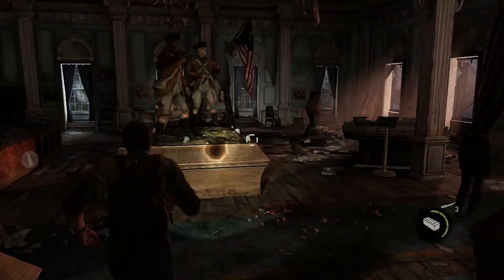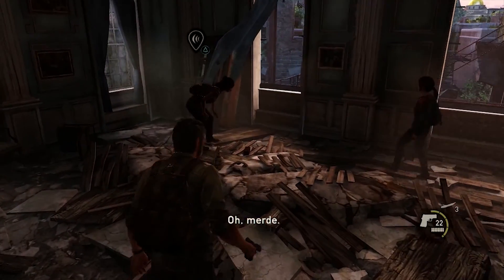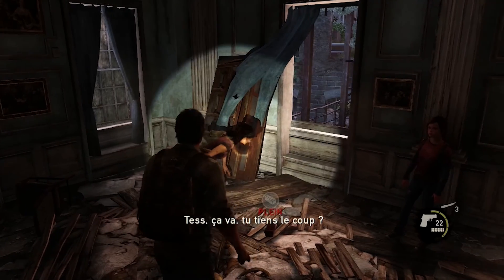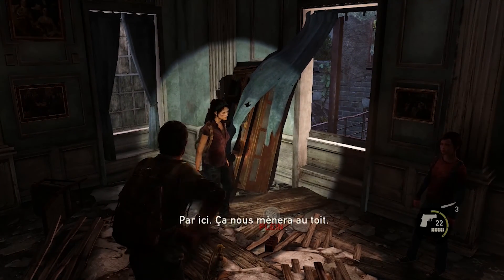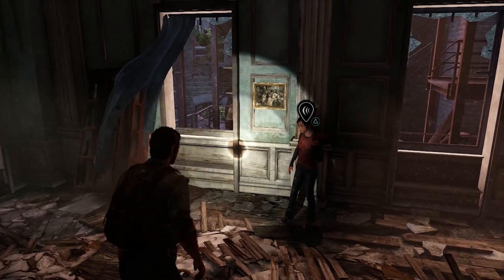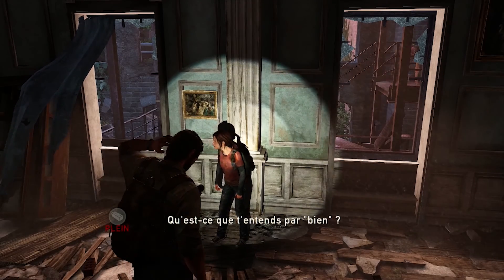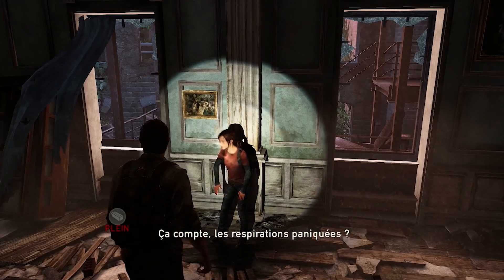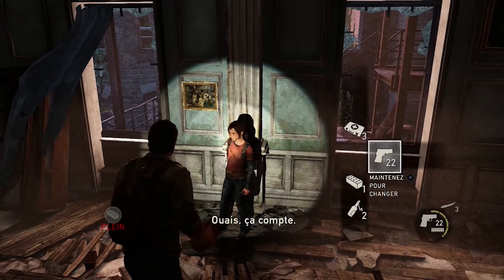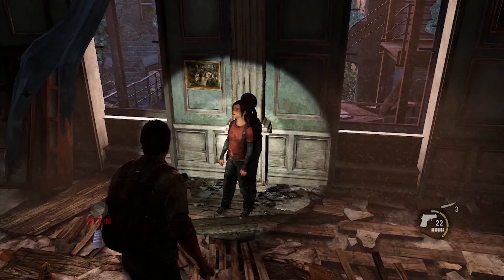On a deux conversations optionnelles. Donc, normalement, que vous ne pouvez pas rater. Tess, ça va, tu tiens le coup ? Je suis juste un peu essoufflée. Par ici, ça nous mènera autour. Et toi, petite. Tout va bien ? Qu'est-ce que t'entends par bien ? Tu respires encore ? Ça compte, les respirations paniquées ? Ouais, ça compte. Ok, alors je vais bien. Les deux conversations, c'est fait. On peut avancer.